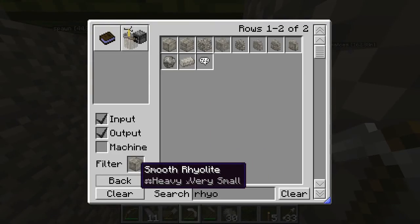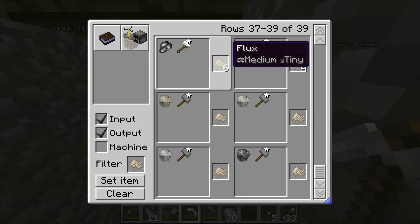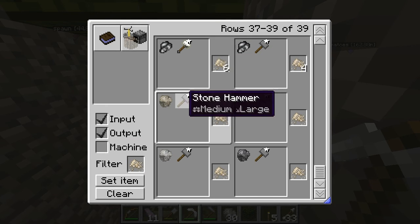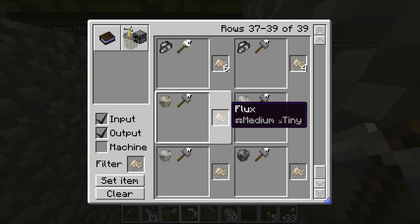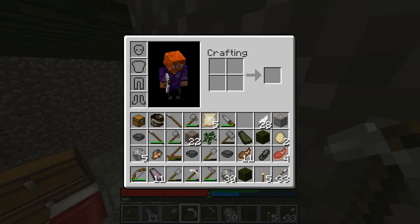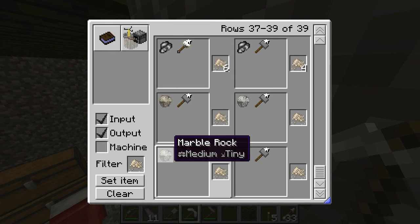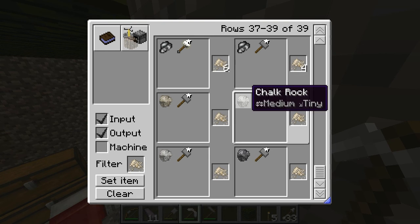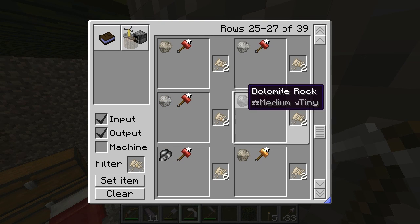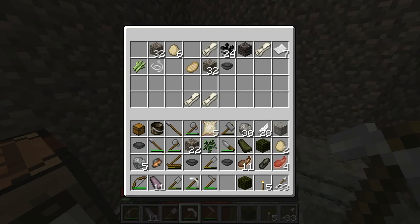I need to get this stuff — flux. This is what I need for leatherworking. Actually, if that's true and we can just smash it with the hammer — oh, rhyolite doesn't go. What kind of rock goes? Limestone rock? Marble? Dolomite? Only certain types of rock can be turned into flux.